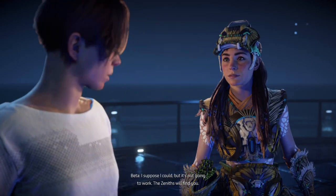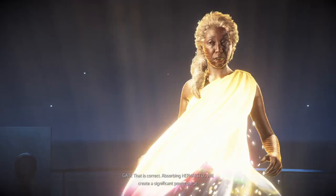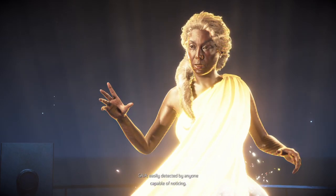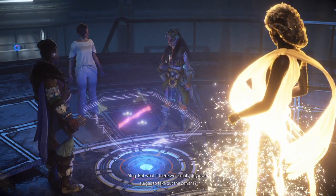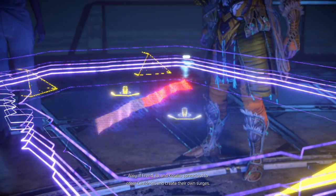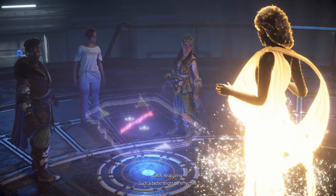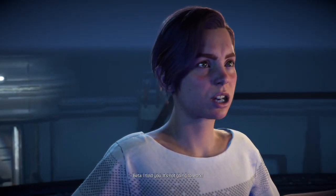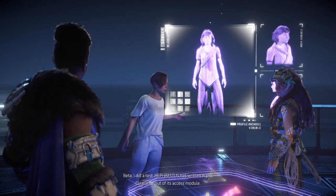To construct the rig I will need considerable help. The Zeniths will find you - Minerva won't be able to conceal your location. That is correct - absorbing Hephaestus will create a significant power surge easily detected by anyone capable of noticing. But what if there were multiple power surges to fake out the Zeniths? If Erend and Katalo spread out to the other cauldrons and create their own surges, would those conceal the one at Gemini? Analyzing - such a tactic might be effective. With Beta's help we should be able to build a set of handheld pulse generators.